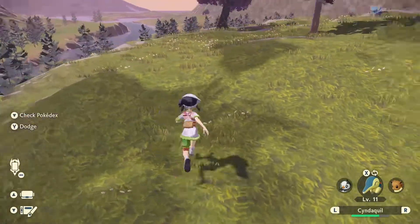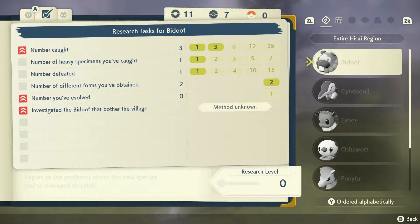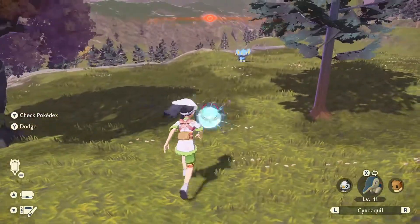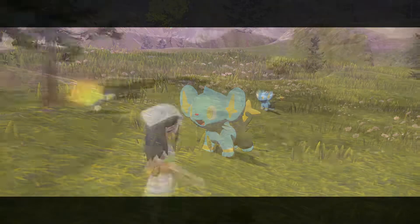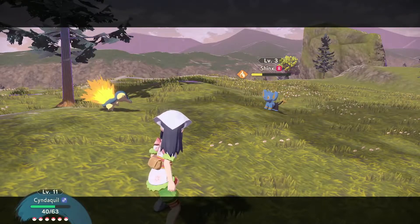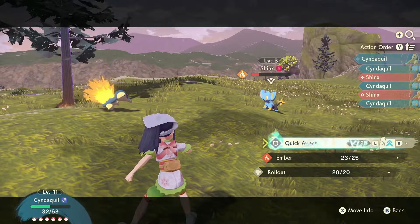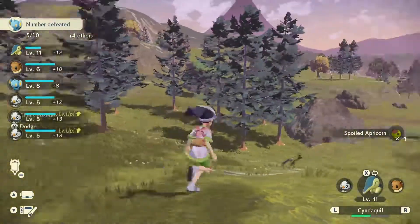Maybe we'll use the Shinx for a little bit. We've defeated quite a bit — investigated the bit that bothered the village, interesting. If we use Ember five more times, we unlock something for the Pokedex. So let's battle and use Ember. We don't have any ground-type moves yet. The burn is very good here. Quick attack is just like Agile, which is interesting, but we need to use Ember five more times to max it out. Another spoiled Apricorn.